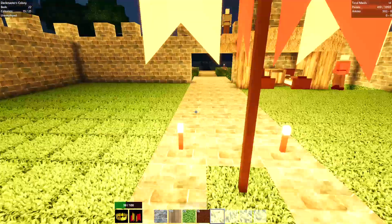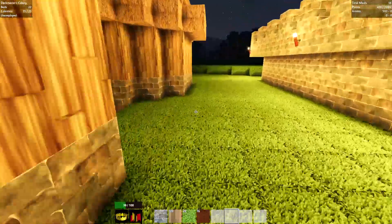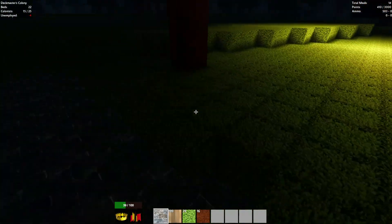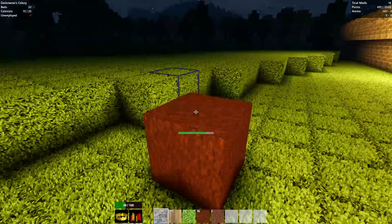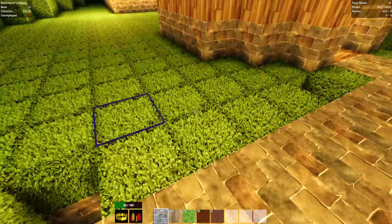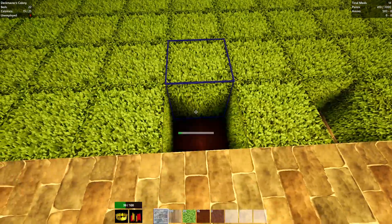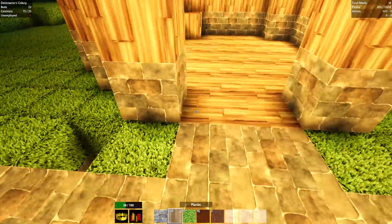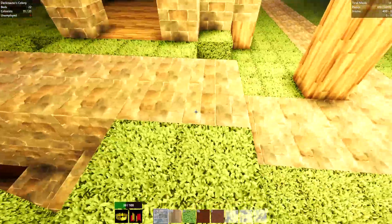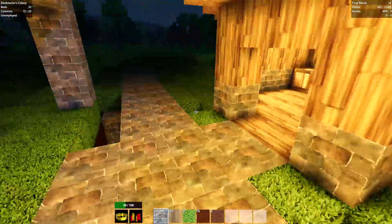I'm placing some torches in a different pattern. Over here I just kind of want to plan out where everything's going to go. If I torch up here and drop down another tree, this should be the right space. If I come over here, that hole is one away — that's our entrance, just like that.